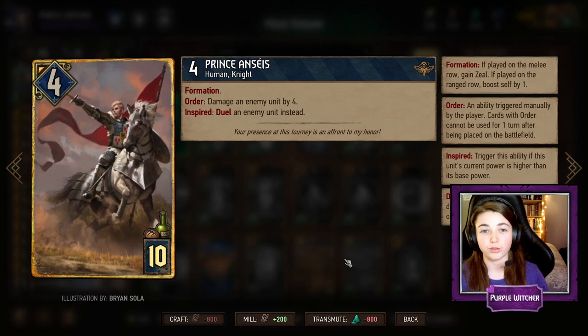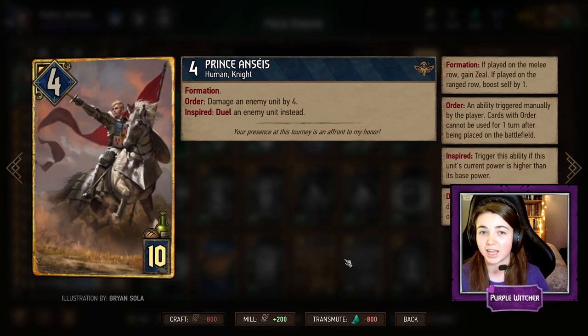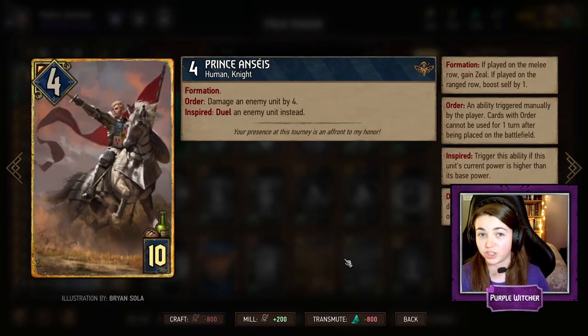Prince Ayncees is a great control measure to have in this deck because he damages by a lot. His order ability is to damage a unit by four, but if Prince is boosted he will duel an enemy unit, and if you give him shield with the leader ability he can kill very high powered enemy units quite easily. A very great control measure to have amongst all the other engine cards.